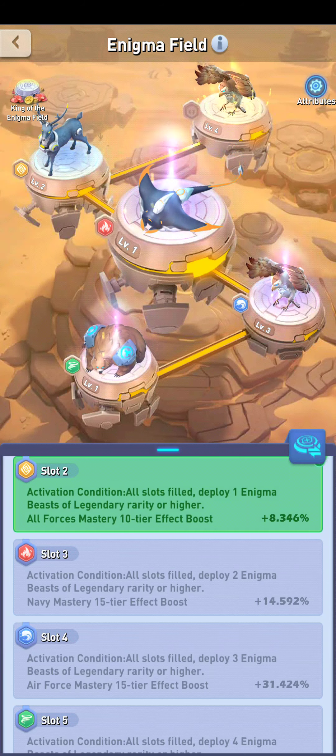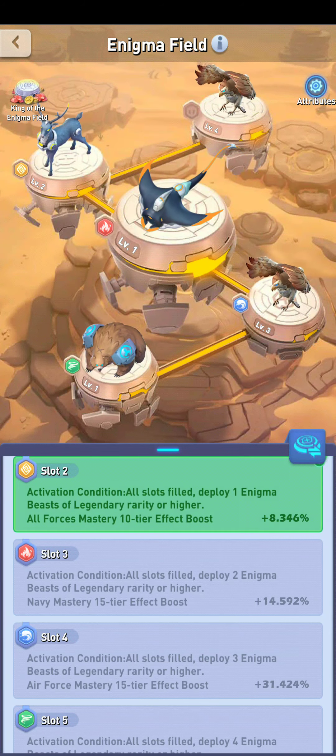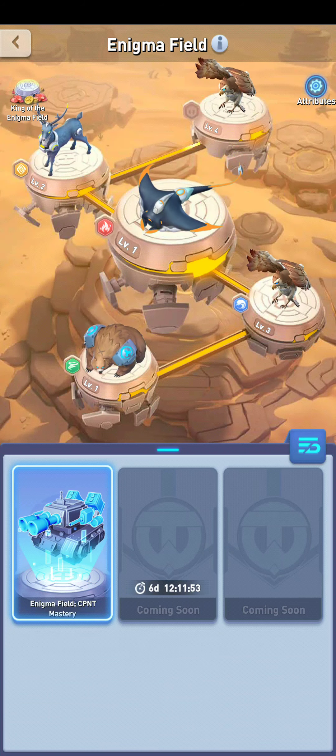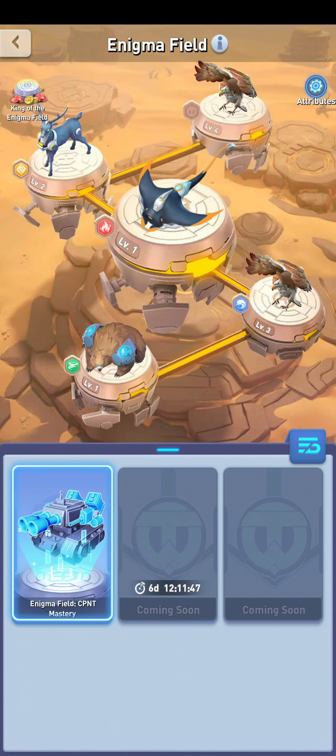Another thing to keep in mind is that this is not the only Enigma field. If you click the blue button in the middle right of your screen, you'll see that in six days we have another Enigma field coming, and then another one coming soon after that. These other Enigma fields will have to do with other things — not mastery, but maybe your equipment or other areas. There will be specific beasts that fit in those slots, and those Enigma beast attributes will count and help that area.